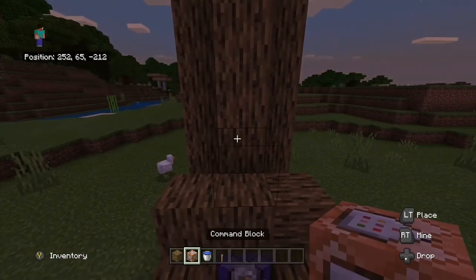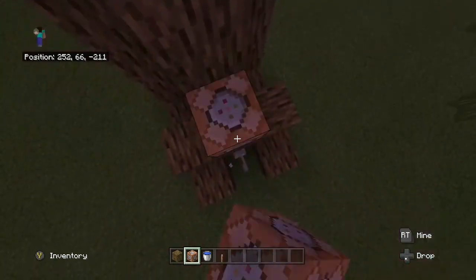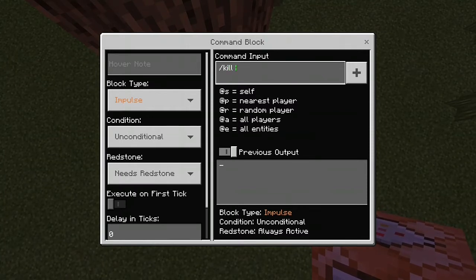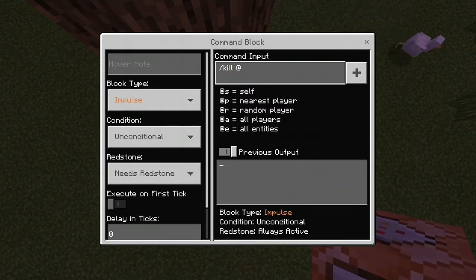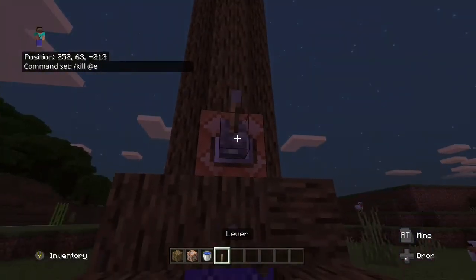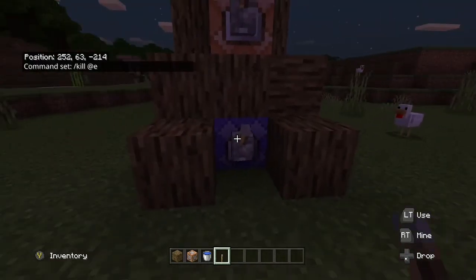Put a command block up there. I'm going to face it up for some reason. Now just write slash kill at-e. Now you probably want to hit that little lever.